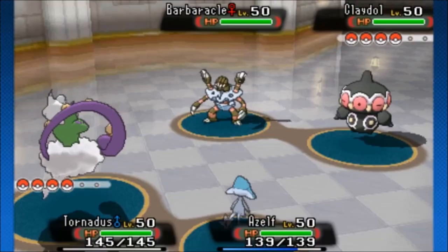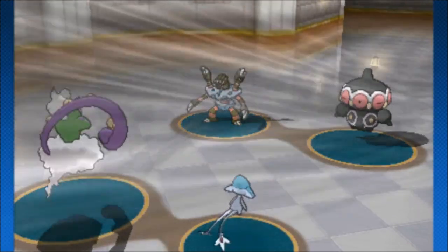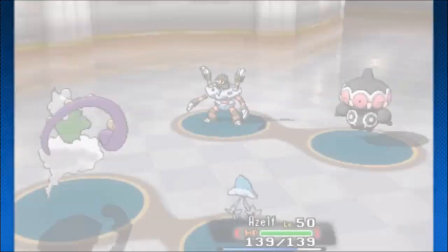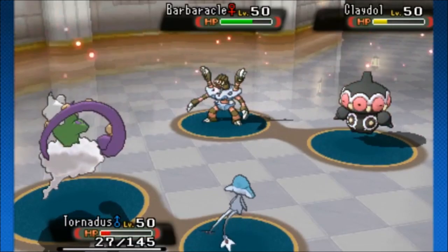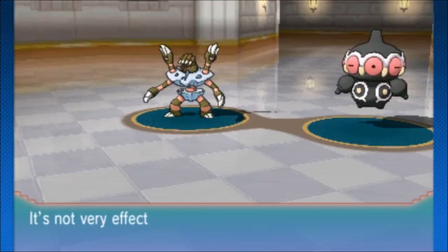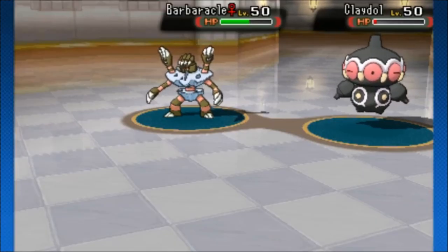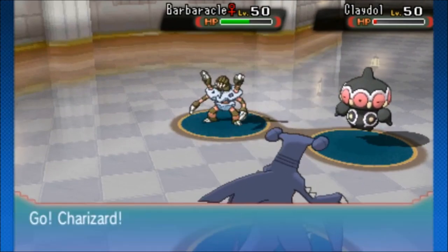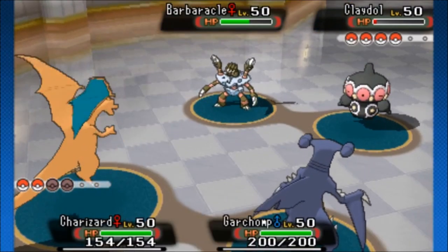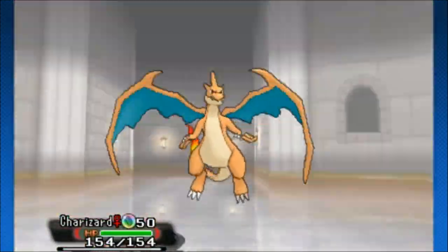For double battles, I pretty much just try to bring the fastest, strongest gimmick possible, reducing the amount of turns my opponent has to set up. My idea is to have a normal Gem Azelf use Explosion next to a Prankster Tornadus using Tailwind. After that, I go into Charizard Y and Garchomp and try to pull off a double sweep and win in two to three turns. That way my opponent doesn't have a lot of time to set up, and I can crush a lot of battles quickly.